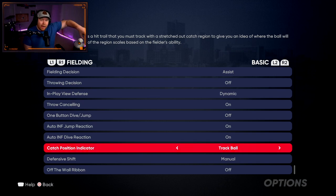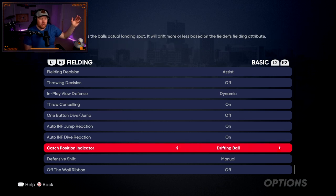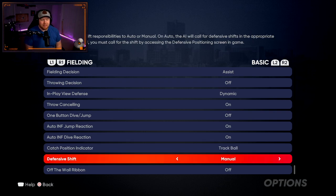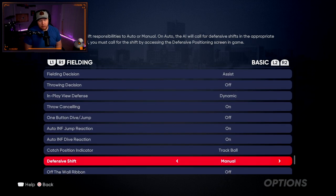Catch position indicator: track ball. This is new this year — on fly balls in the outfield there's a line, and a worse fielder has a bigger line. You have to judge where the ball is going and position yourself correctly. I think it's cool. Diamond fielders have just a small dot. Defensive shift: manual. Do not use the auto shift — I'll repeat it: do not use the auto shift. I think it hurts you more than it helps. It's so easy to lay off the ball and go opposite field. I feel very good not using it.